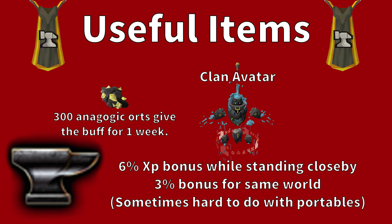Another useful thing to have is the Clan Avatar. You'll need to collect and deposit 300 Anagogic Orts to gain 1 week of clan avatar buffs. You get a 6% XP bonus while standing close to the avatar and a 3% bonus for just being in the same world as it. The same-world bonus is really useful when doing things like the Artisan Workshop, though it can be tricky when using portables and hopping worlds with the portables FC.